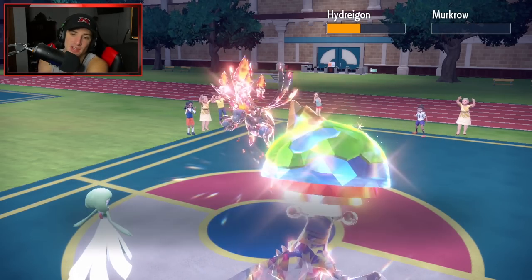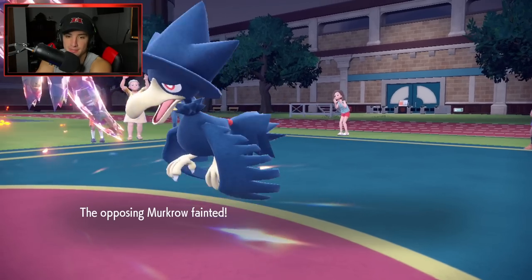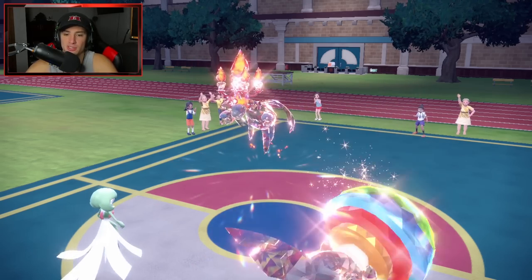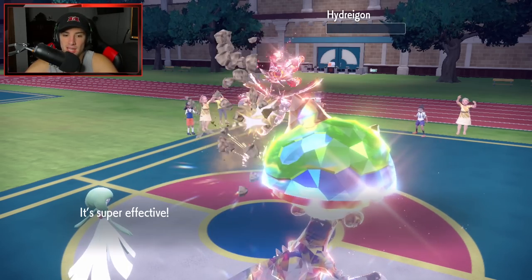Murkrow does way too much damage with Foul Play. Gleam is going to fly here — pick up the KO on Murkrow. If I land this Rock Slide we say bye bye to Hydreigon and then I can get out Talonflame once one of these Pokemon dies and take speed control for the rest of the battle. Thank you Garchomp, I love you.